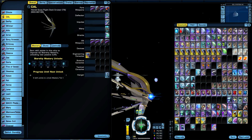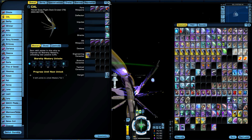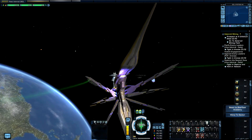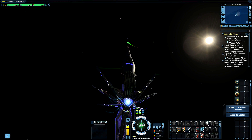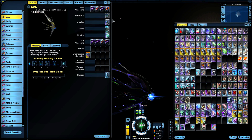Really cool looking — nice details on the textures. This was the Delta set, yeah — a full three-piece Delta set. Cool, next up is the Dyson one.